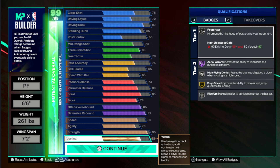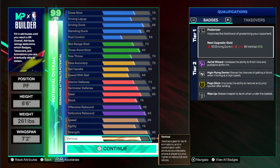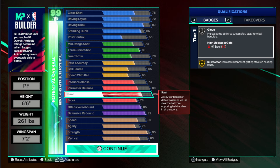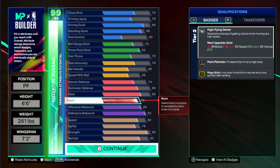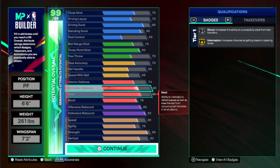The 83 vert — you don't necessarily have to put it on, you can drop it to an 80, it doesn't really change anything. But I just like that extra boost when you're small. You also get Steal, so you can take lanes and get those bump steals. You get High Flying Denier on silver for chase-downs, and a 74 interior defense giving you Post Lockdown on bronze, just in case you need some form of defense in the post.